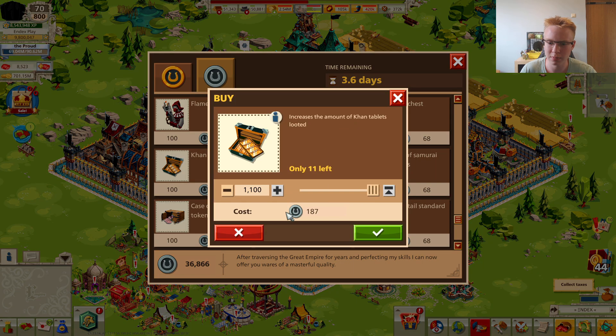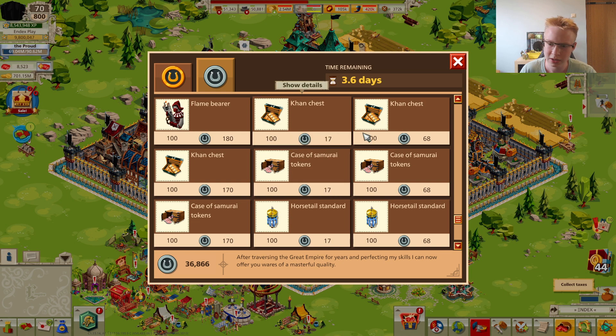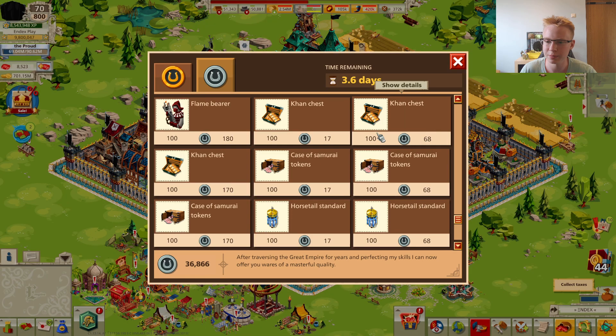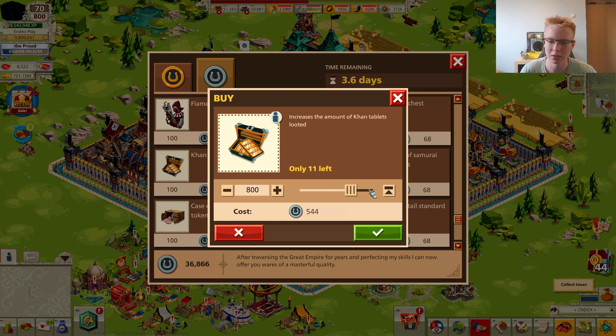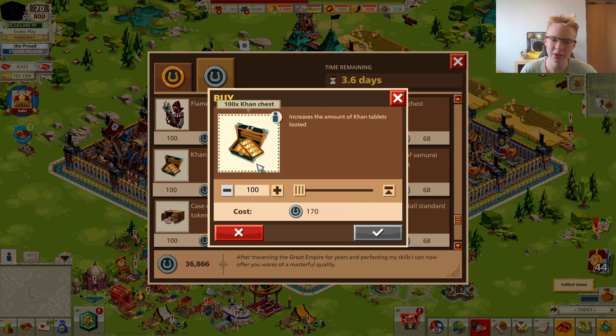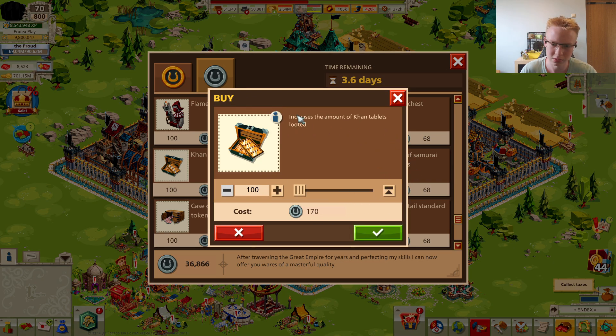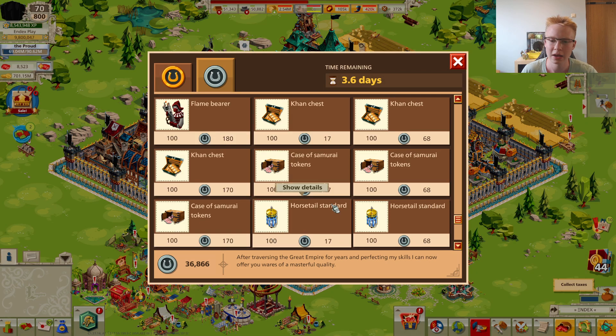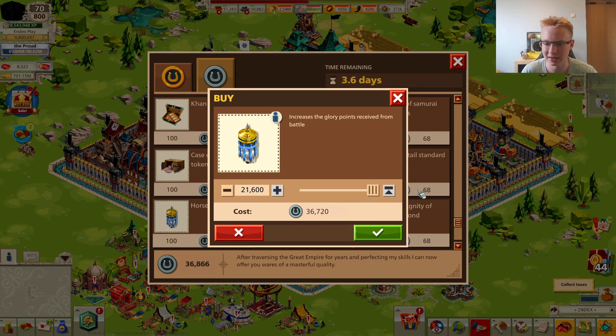You can buy 1,100 at the regular price of 17 per 100, then another 1,100 for 68 per 100 — that's four times more expensive. The unlimited package costs 170 silver pieces per 100. So where I could buy 200,000 chests before the update, I can now only buy 20,000. That's a 10 times difference.